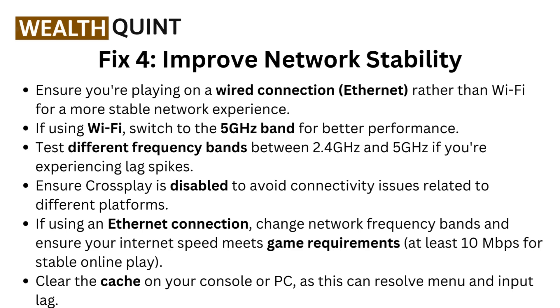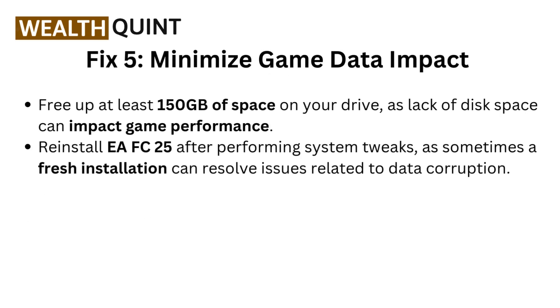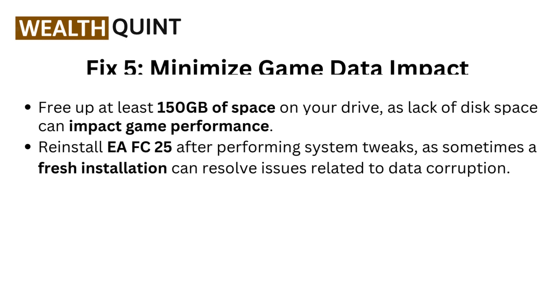If using an Ethernet connection, change network frequency bands and ensure your internet speed meets game requirements — at least 10 Mbps for stable online play. Clear the cache on your console or PC as this can resolve menu and input lag. Fix 5: Minimize game data impact. Free up at least 150 GB of space on your drive, as lack of disk space can impact game performance. Re-install EAFC25 after performing system tweaks, as sometimes a fresh installation can resolve issues related to data corruption.